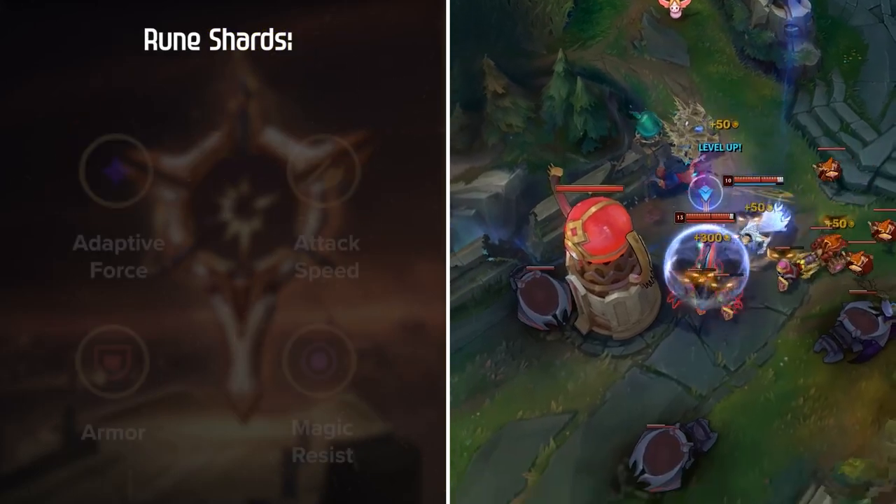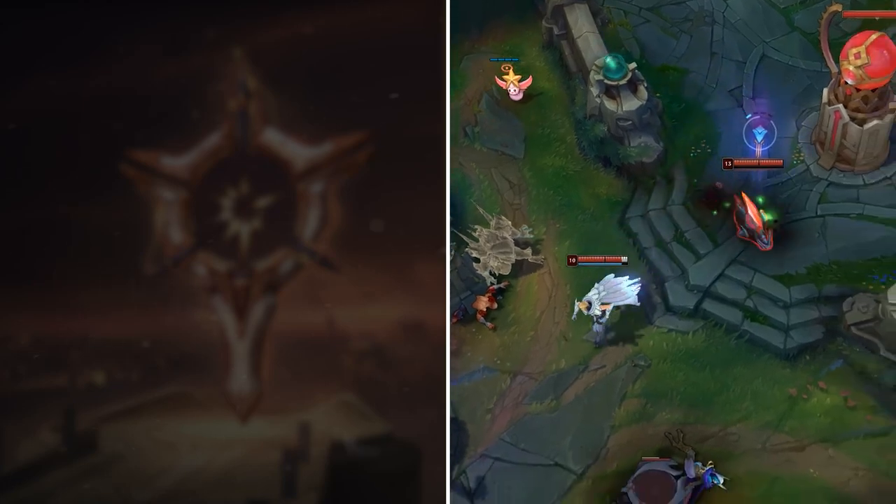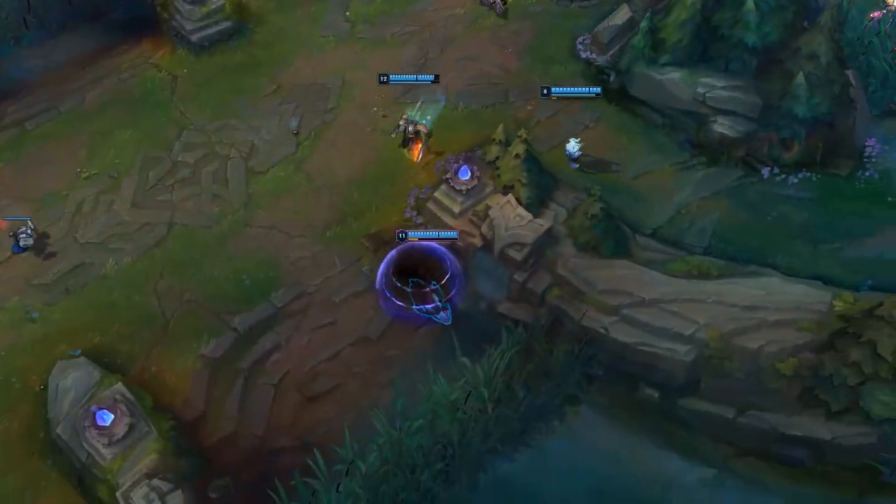For Rune Shards, take Attack Speed, Adaptive Force, and either Armor or Magic Resist based on your jungle matchup and enemy team comp. Now that you've chosen your rune setup, let's discuss Rek'Sai's item builds.